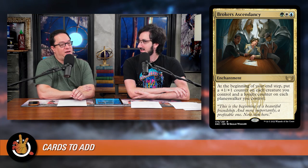Next is Broker's Ascendancy from New Capenna — a green, a white, and a blue for an enchantment. At the beginning of your end step, put a plus-one/plus-one counter on each creature you control and a loyalty counter on each Planeswalker you control. It's a multicolored spell itself — three colors — so it triggers things like Mana Cannons. You're getting free loyalty on your commander, free counters on all the Kavus or anything else you're making. In a deck whose win condition seems to be 'I have big creatures, a lot of whom have trample,' making them steadily bigger is a big game. This was 50 cents.